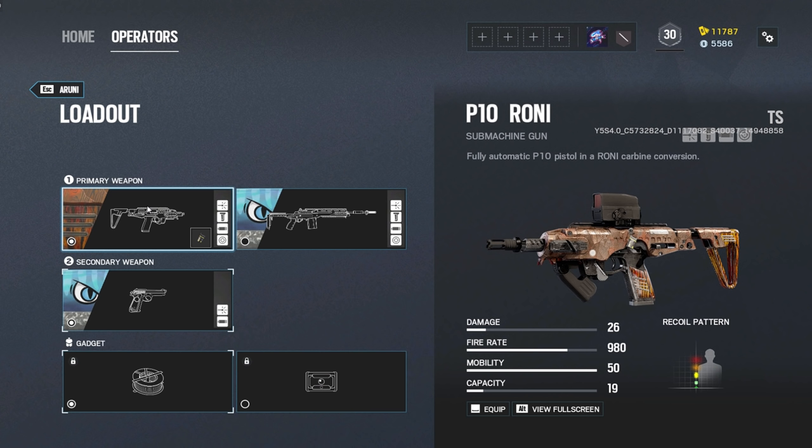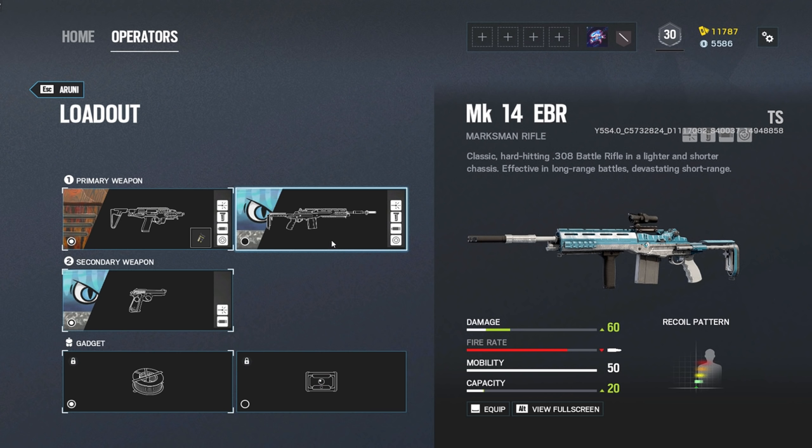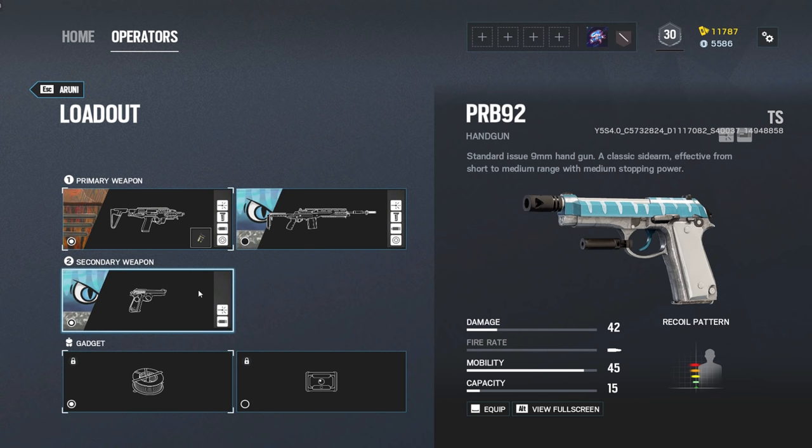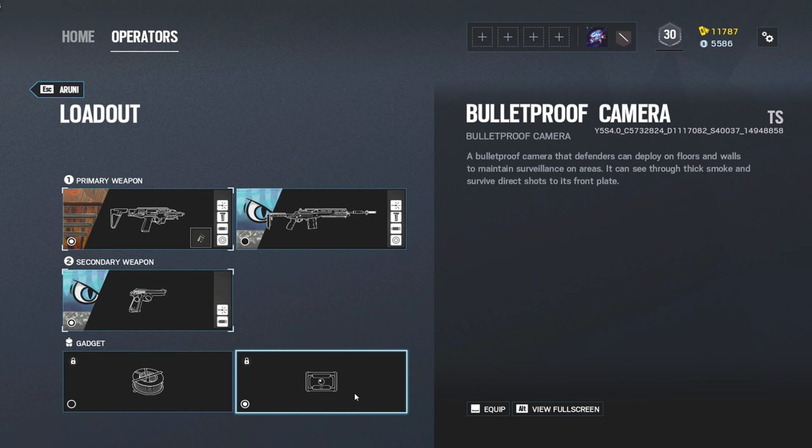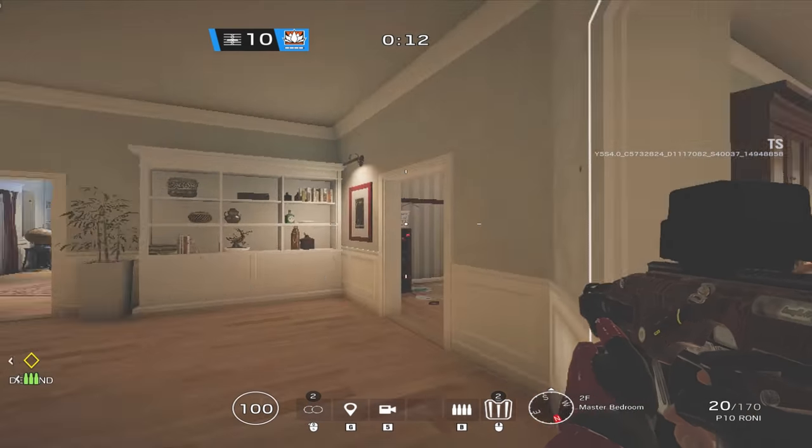Aruni is rocking the P10 Roni, same as Mozzie, but she does not have the 1.5x scope that Mozzie does. She's also running the MK14 EBR, which is Dokkaebi's DMR — this is going to be the first DMR seen on defense, which is pretty exciting. This gun does have the 1.5x scope. As for her secondary, it's the PRB92 handgun. Her secondary gadgets are barbed wire and a bulletproof camera. Aruni is also a 2-speed, 2-armor operator.